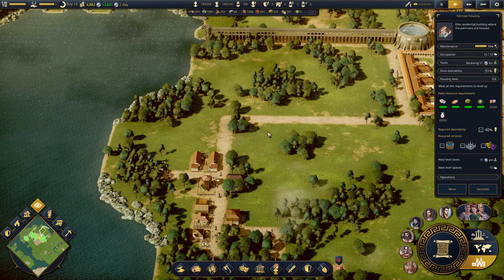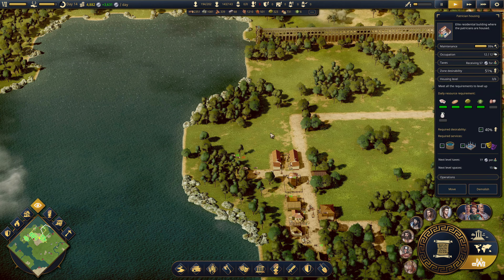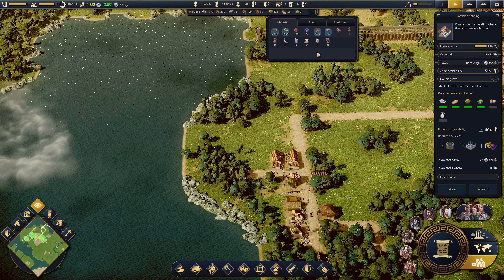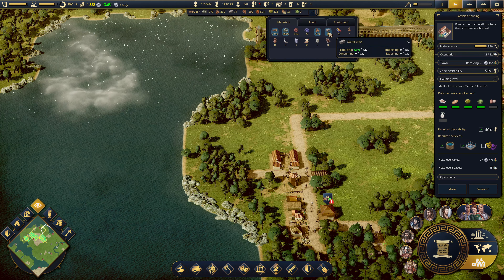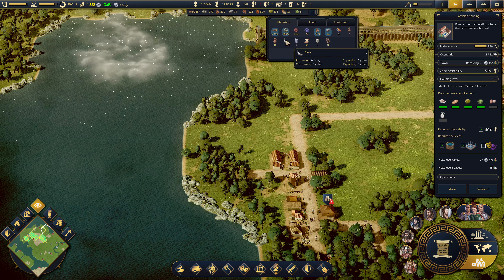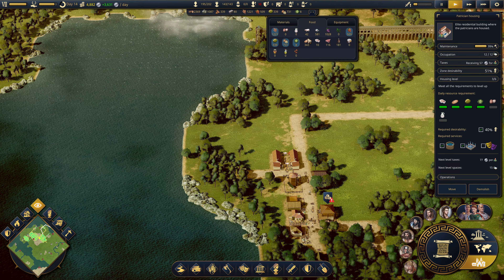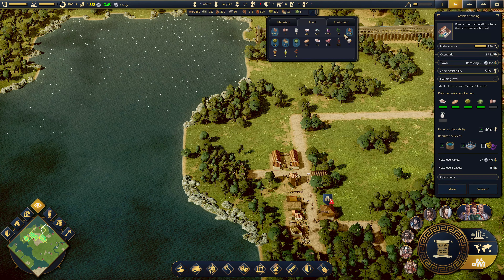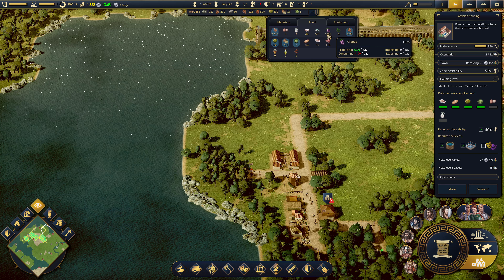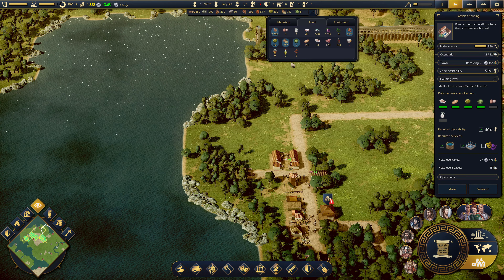Pig farm. We're sort of doing okay on pigs at the moment. I've got 42 pigs, that's good. Loading in the resources - stone, cut stone. There's always kind of a lack in food. We're getting a bit of wine, some carrots, some grapes. Equipment is non-existent yet.